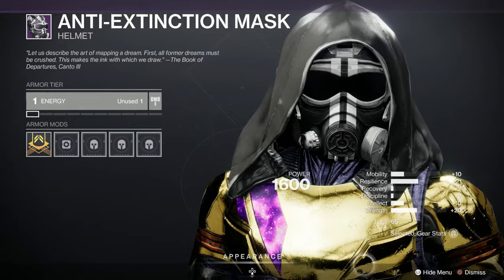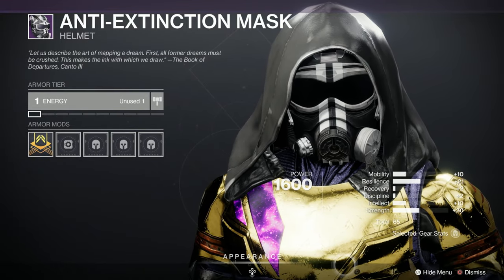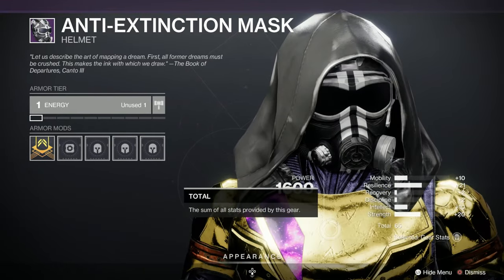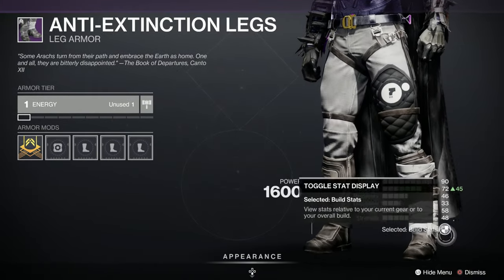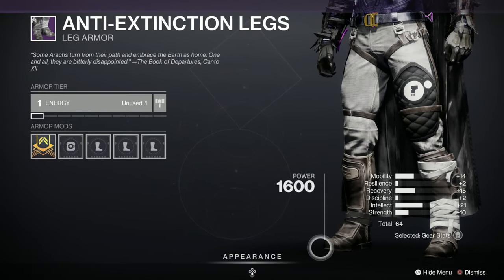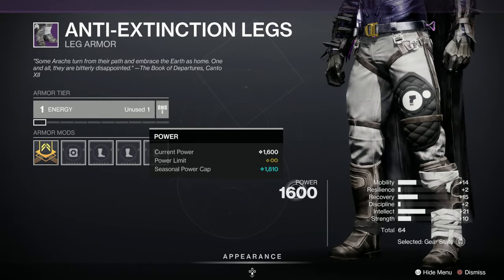The Mask - 65, spike in Resilience and spike in Strength. That's okay, looks good, very gas mask-y. And finally for the Boots - nice looking too. 64, Mobility okay, not particularly brilliant, but nice padding there though.